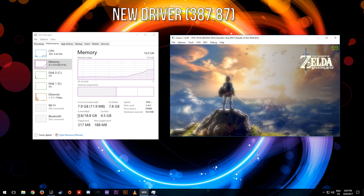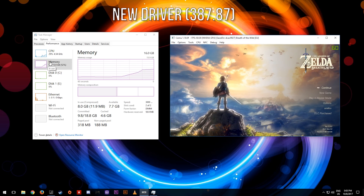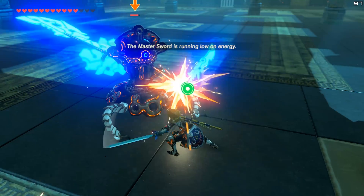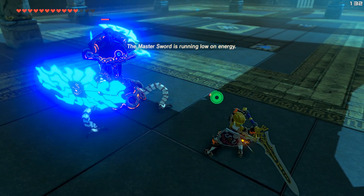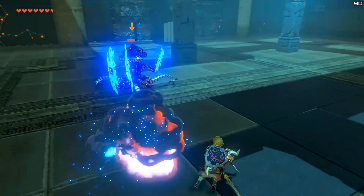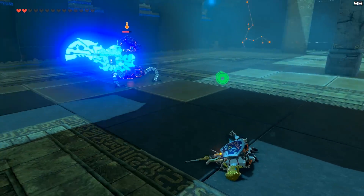As we can see, our results speak for themselves and the new driver 387.87 is the clear winner, bringing us in at almost 7 gigabytes less in usage of RAM. This most definitely means that CEMU users on the Nvidia GPU platform will indeed be able to play games like Breath of the Wild, Mario Kart 8, and Xenoblade Chronicles X, which demand large shader caches to be used for a stutter-free experience.